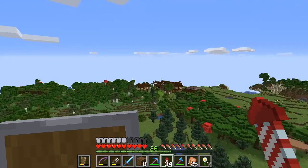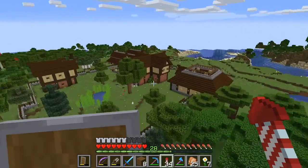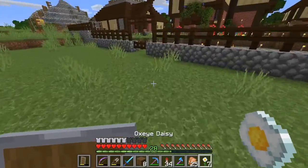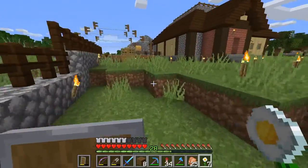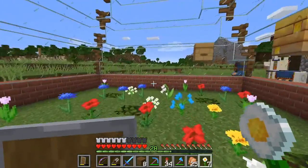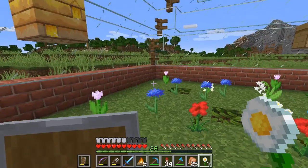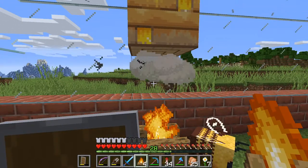We got a new horse last episode — nice grey horse with lots of hearts compared to Pudding — and I'm gonna name him. I've got an idea for his name. Yay, let's get some honeycomb! There we go.